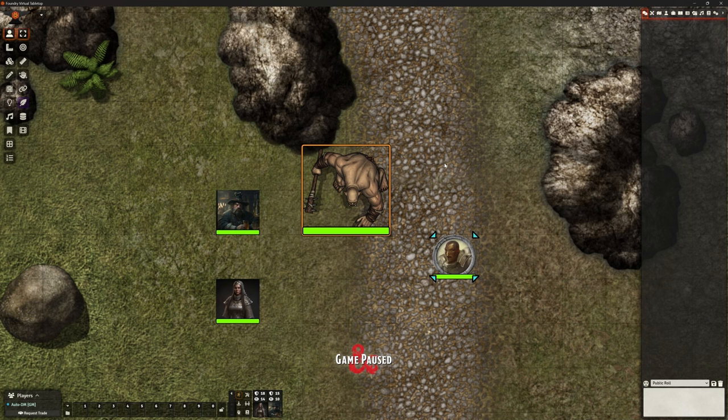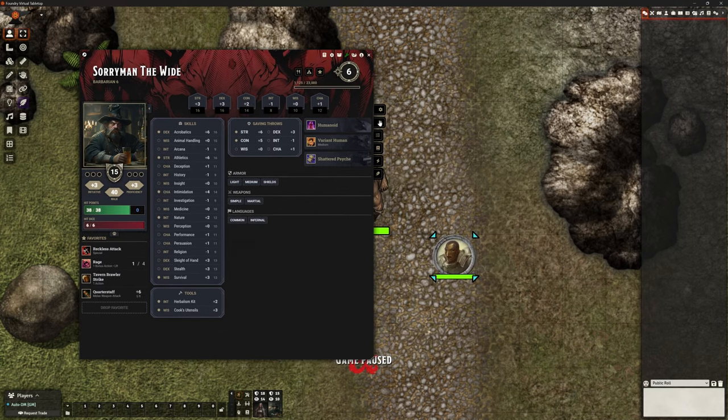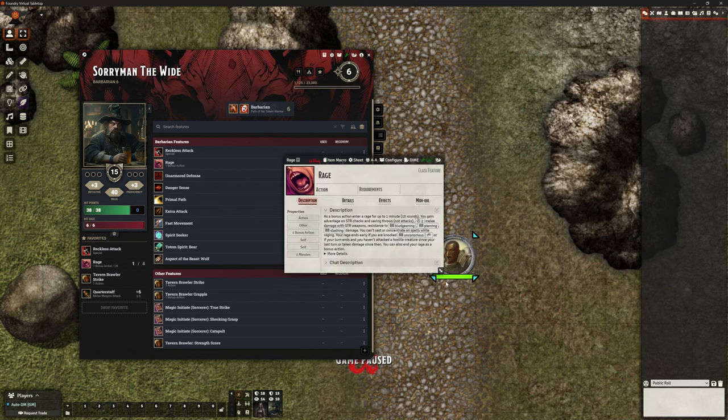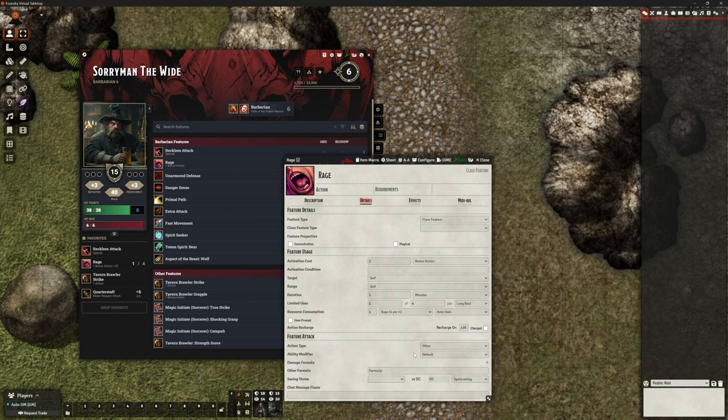I found a couple of little bits that suddenly stopped working. For example, we had a character's rage working without any drama whatsoever and suddenly it decided that didn't work anymore. If I go in to edit his rage, it was to do with the details — it was set to be an action recharge and it wasn't accessing his rage. It was trying to suggest that every time he used it, it needed to consume strength rather than consume his rage resource. So of course it couldn't take his strength down and it was just failing. There were a couple of little things like that that just got changed somewhere in the background.